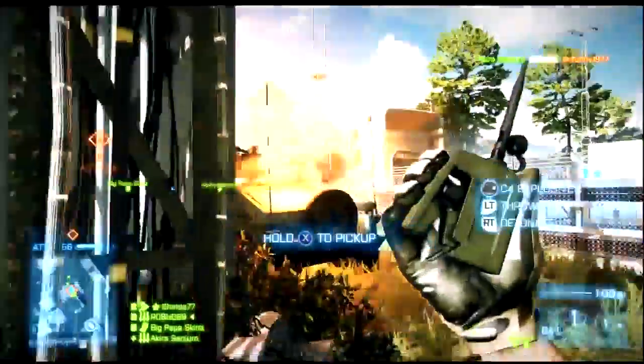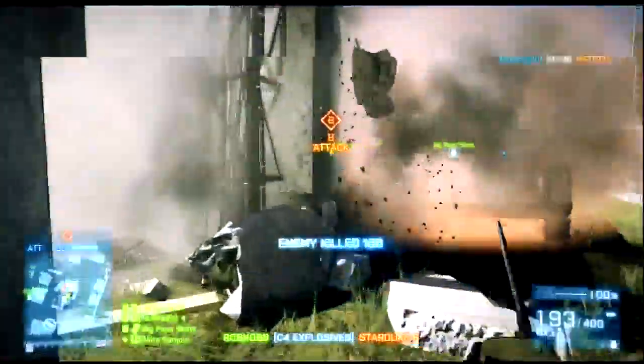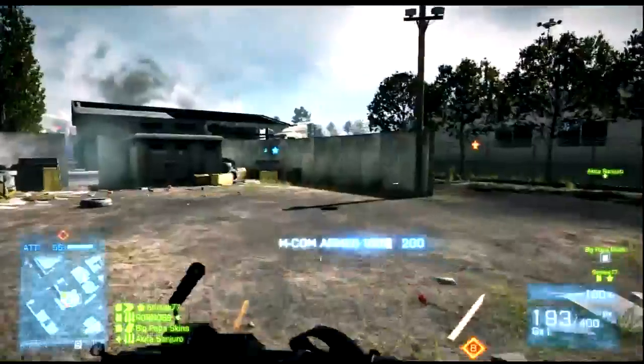Some people might not realize, but you can blow up the walls. You may not be able to collapse the buildings that the MCOM stations are in in Battlefield 3, but you can damage the walls like that and just get in there. It makes it a little bit easier — you can even stand just outside where that flame is and arm the MCOM station from there.